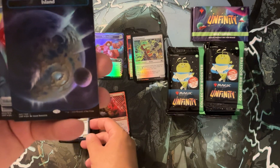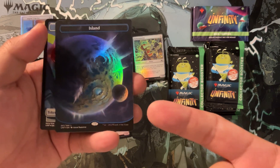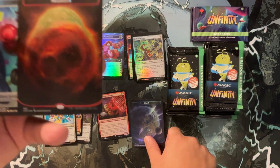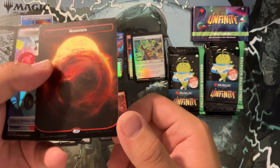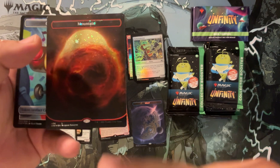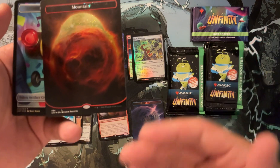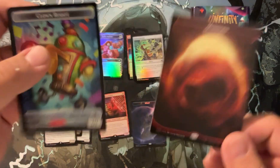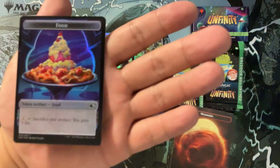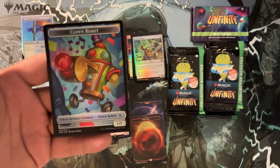We got an awesome-looking island — look at that island. How is that an island? That's an entire planet! I'm pretty sure this is the Galaxy Foil land. And this is a Galaxy Foil Mountain — oh my god, it's so shiny. Just for this card alone this pack is probably worth it to me — not monetary value, but I love keeping these. I might go buy a crap load. We got a food token and the clown robot token.